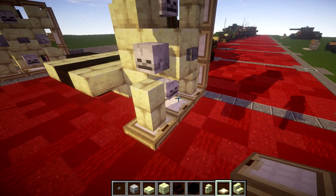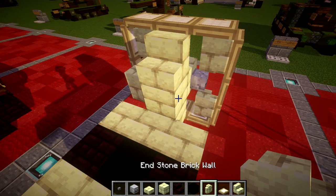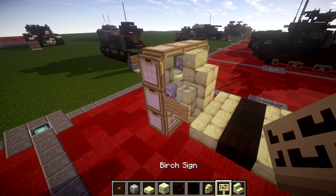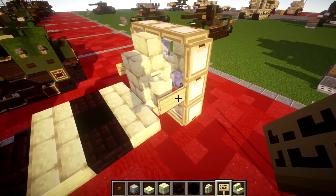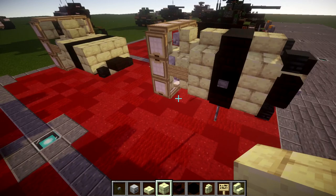We're going to make sure the sides are closed, like so — same thing over here. After that's finished, we're going to go ahead and place down an end stone wall coming off the sides of this end stone block. Then we're going to place down a birch wood sign coming off the walls to the sides. We're going to place down a row of three end stone blocks, followed by a row of three black concrete, then another row of three end stone blocks.